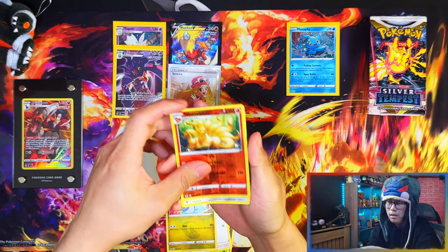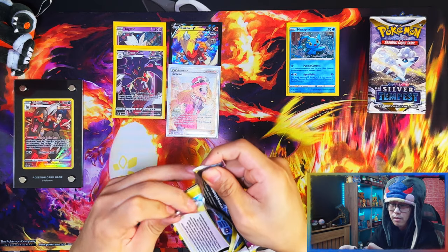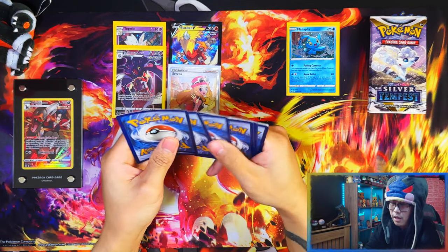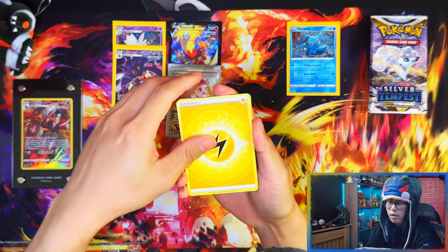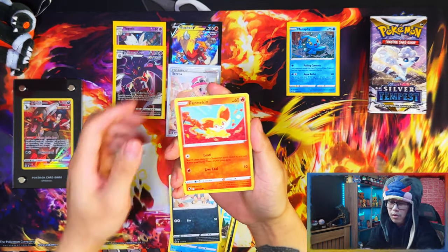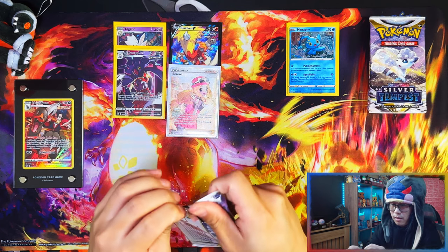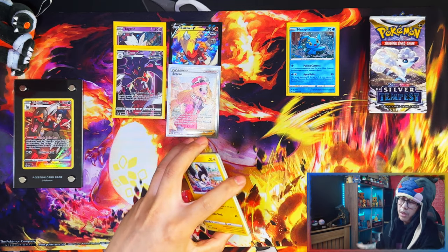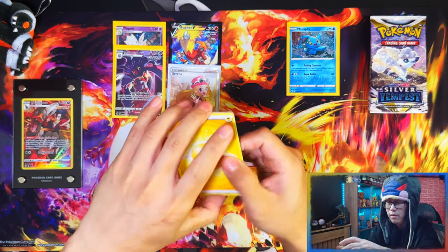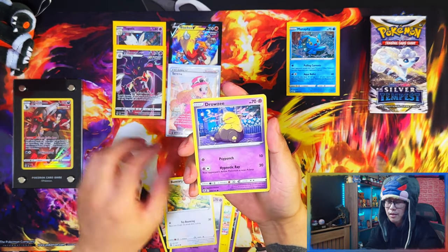You know what, I might just say it in this video — if I pull an alternate rare from Silver Tempest, no matter what it is from a booster box, Elite Trainer Box, anything Silver Tempest related — if it's any alt rare, the Regidrago, the Unknown, the Lugia, any alt rare — I'll do a giveaway. That's how sure I am that I won't be pulling any alt rares. So you heard it here, and if I do pull one and don't say anything about it, anyone watching can call me out on that.